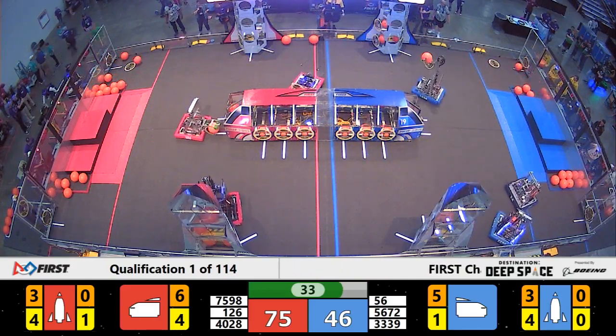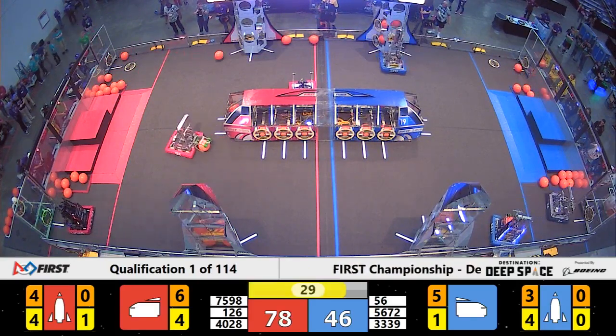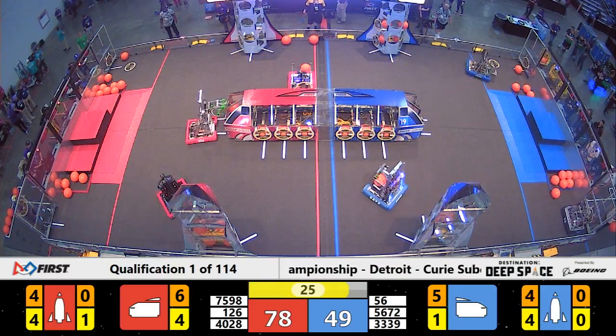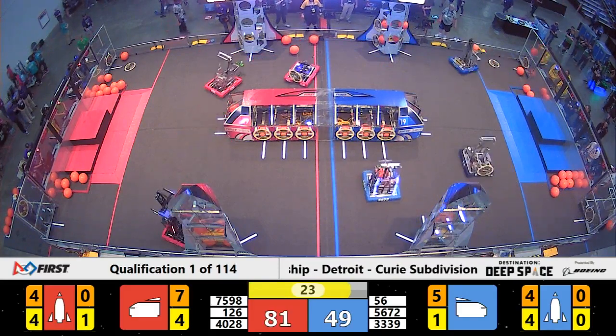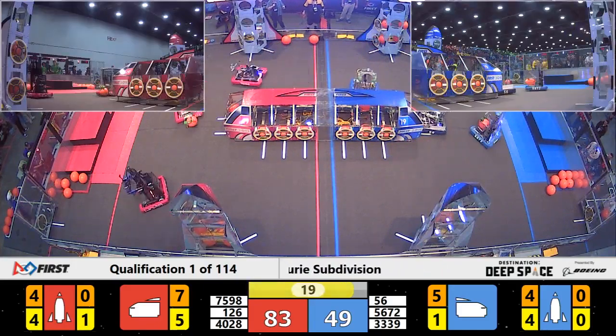35 seconds left in the match. Almost time for the endgame period. Beak Squad just completed the second level of the rocket for the Red Alliance and are now headed over to get another hatch panel. Meanwhile, Roby has another hatch panel and is working on placing it in front of the rocket ship.